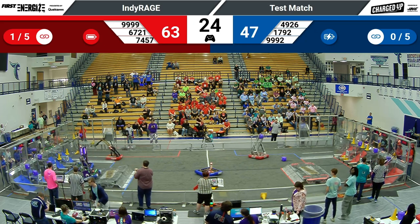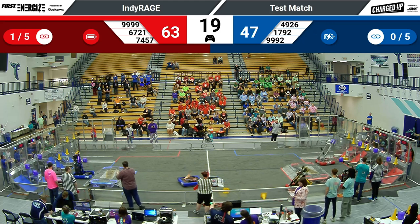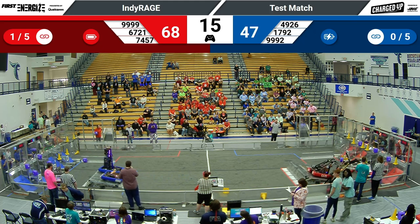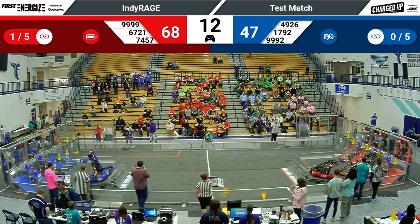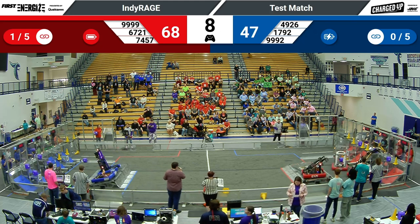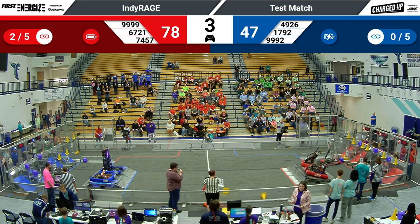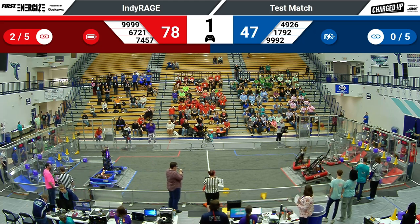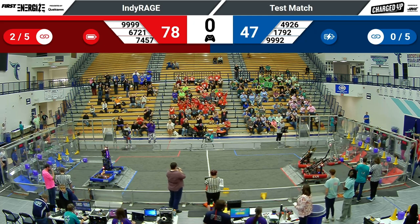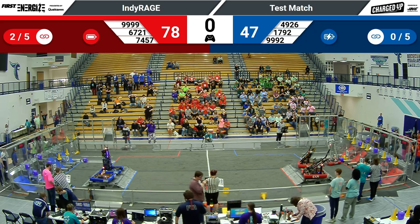Blue alliance is coming into this match with a disadvantage — they know they need to win to stay alive. Galactic currently has a cone stuck in their drivetrain, but their partners, our two Wisconsin bots, are working together to try and balance on the charge station with 10 seconds remaining. Over on red, Tinley Trailblazers is engaged. Their partner Super Duper is coming up to join them right as time expires. They pull out that balance on their charge station. We'll see how that impacts our final score in just a moment.